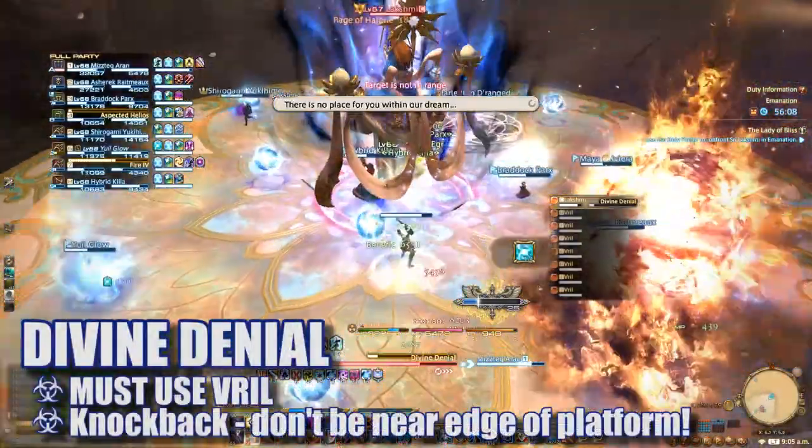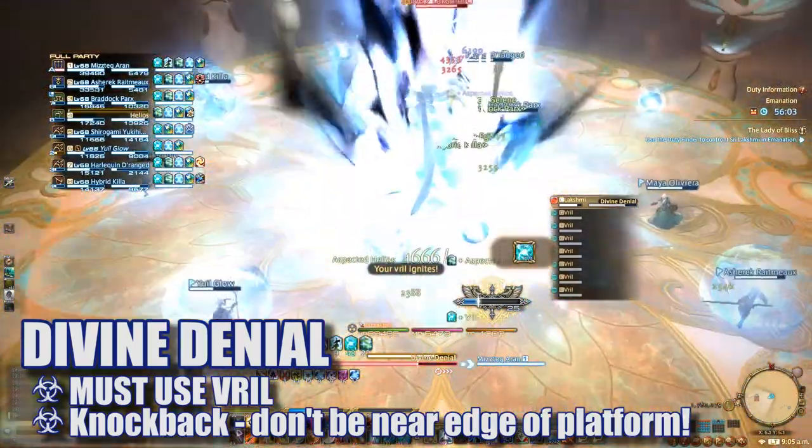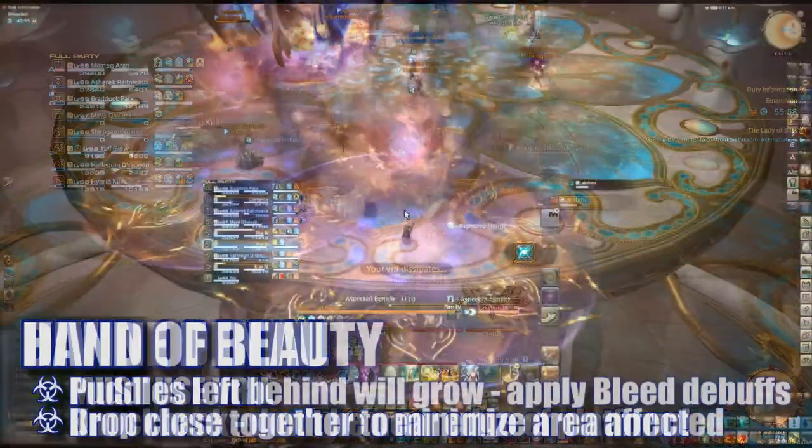After the ultimate, Lakshmi can move to the center and cast Divine Denial, knocking back and instantly killing any player that doesn't use their duty action button. You'll still be knocked back a tiny bit with the duty action activated, so be careful not to stand too close to the edge of the platform.